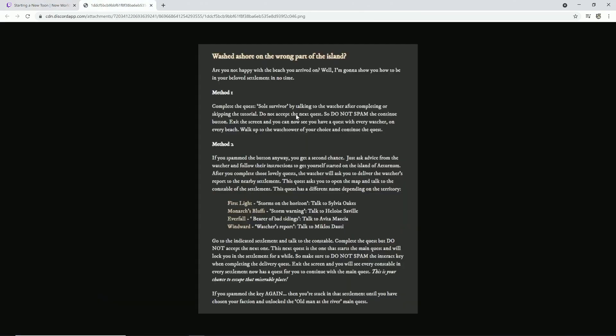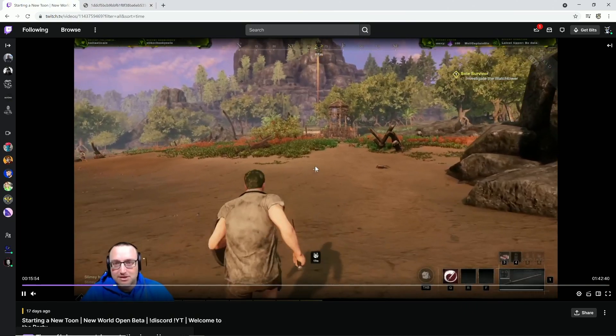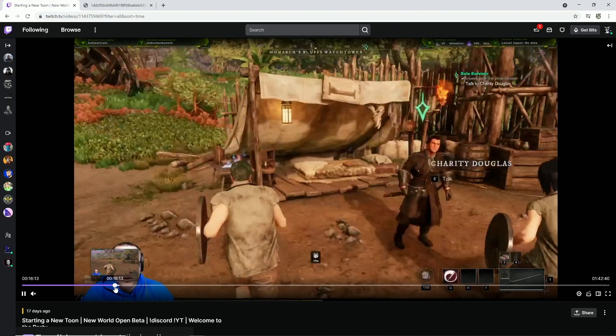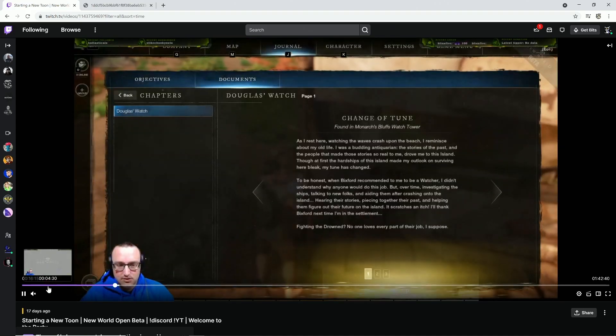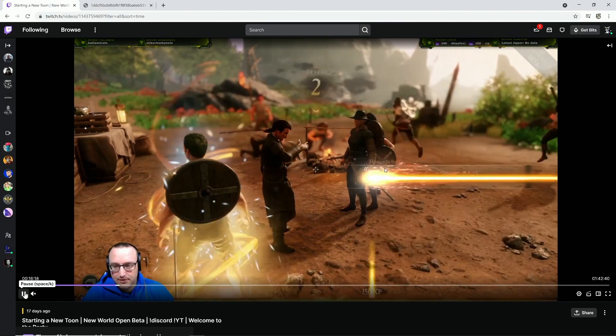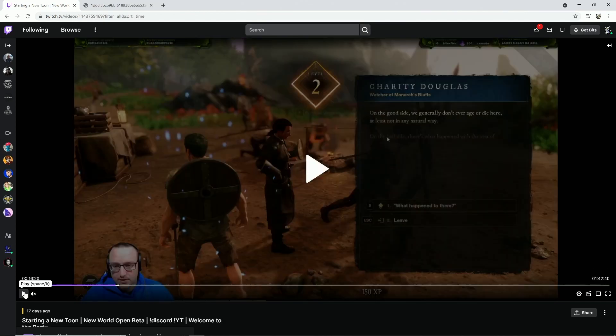Going back to the image, it tells you: do not accept the next quest. You complete that quest, but don't accept the next one, and then you can walk to the watchtower as the next point. We're going to run up to the watchtower — zooming forward just a bit — and you can see I've turned in and completed the quest right here. This is where I have to stop, but I went too far.